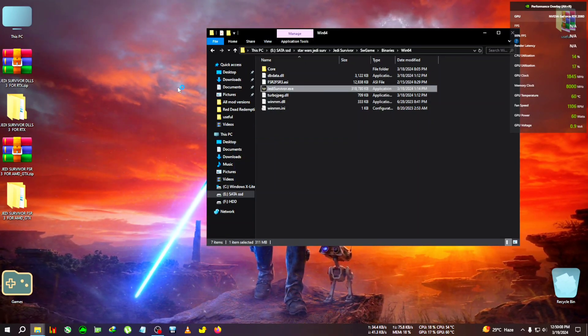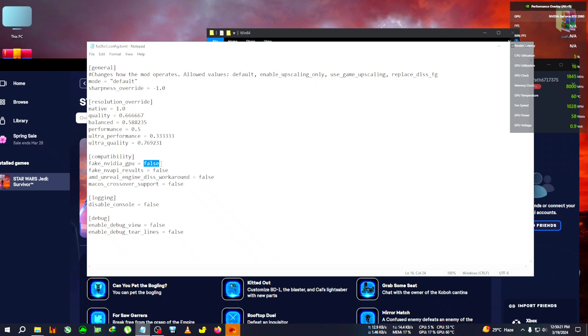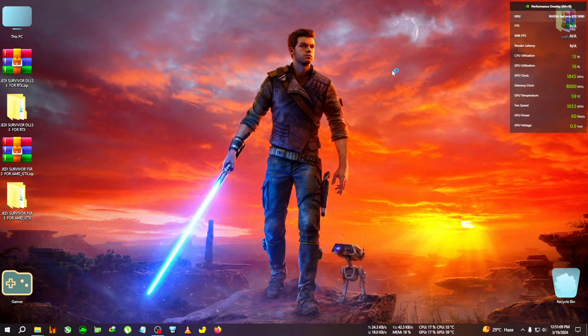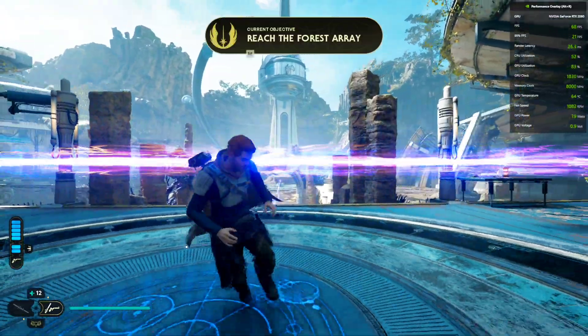To set the fake GPU, run the game first. When the CMD window pops up, close it and edit the text file. Close the CMD window — the FSR2 to FSR3 config file will appear. Edit it and set 'fake NVIDIA GPU' to true, then save the file. If you don't see frame generation in-game, copy and replace the DLSS FG file and remove the default one. Mostly though, just setting fake GPU to true is enough.